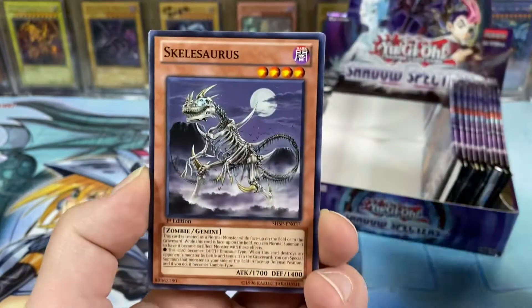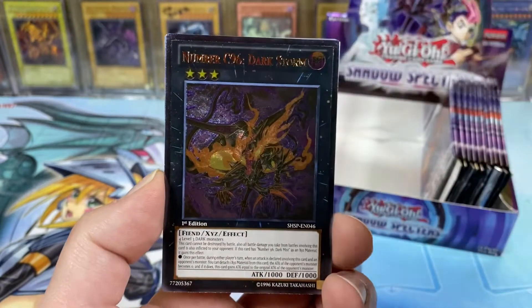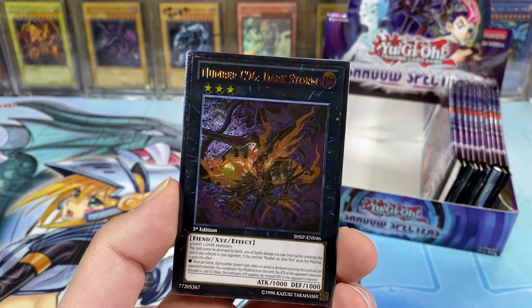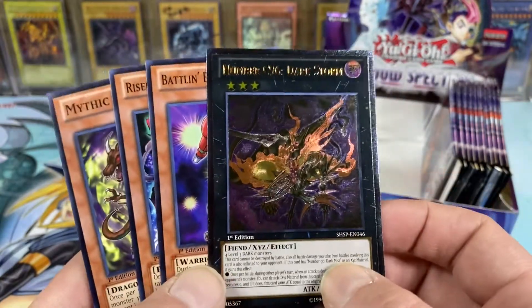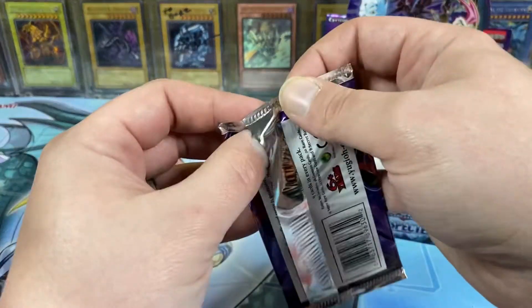This box still has potential to get insane. All of the ultis in this set are good ultis. Number C96 Dark Storm — thank you very much! Got an ulti! That looks so crazy. So we did get an ulti from this box — so far, that is a W.